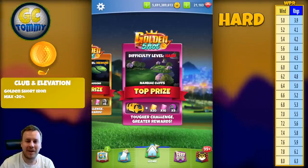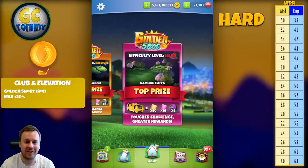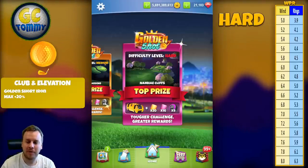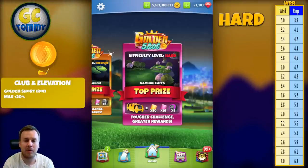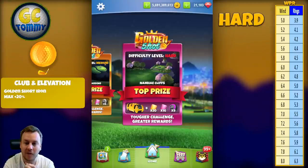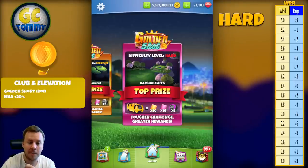Hello everybody and welcome to another guide and tutorial for the Golden Shot. Difficulty level is hard and this is going to be a good one. If you're low on Berserkers or just looking to increase the stock you have, this is a perfect chance to get some more. The chests here also have the possibility to give you some good club cards, and compared to last week's kind of meh Golden Shot, this is a really good one.